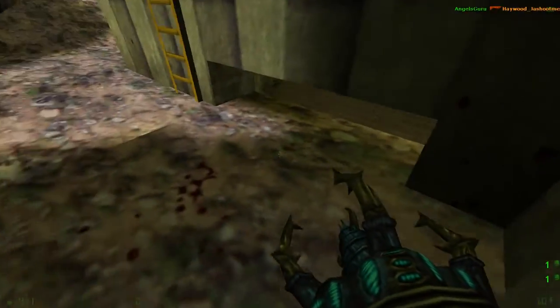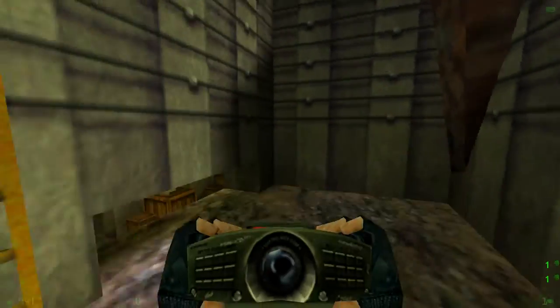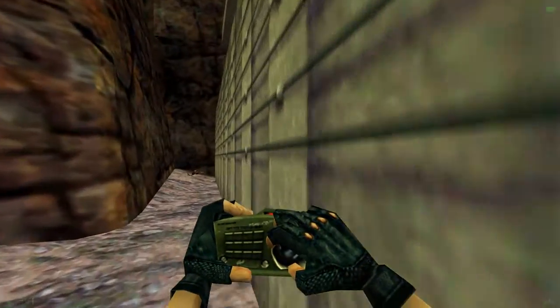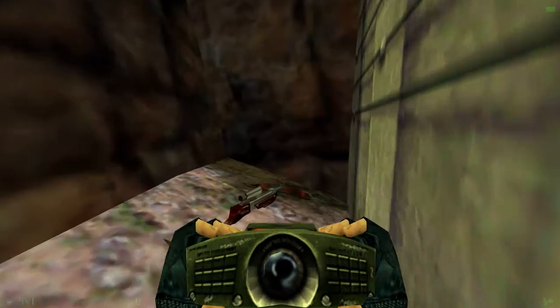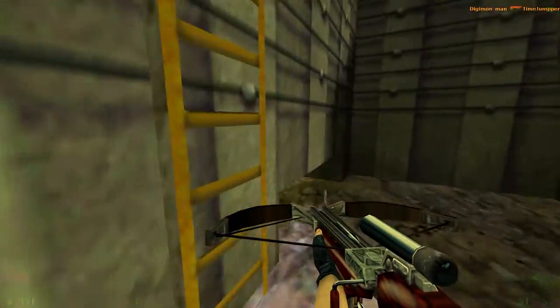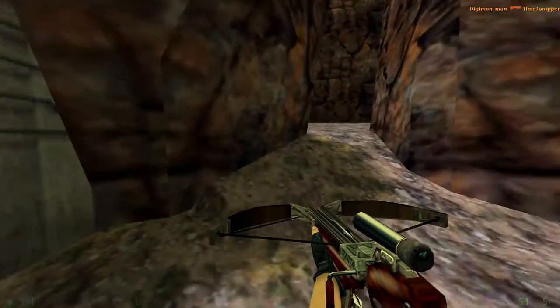You could also climb up to the higher areas of the middle base here quite easily. You get the crossbow up here — you could snipe with that. Come around this way, there's another Desert Eagle. And we're kind of back to where we started, though I neglected to mention you can get the barnacle here, and there are a few places you can jump up and use it.